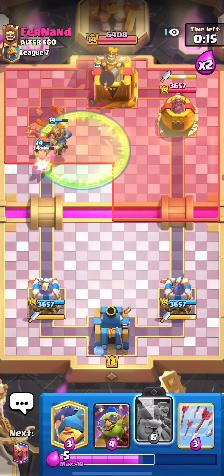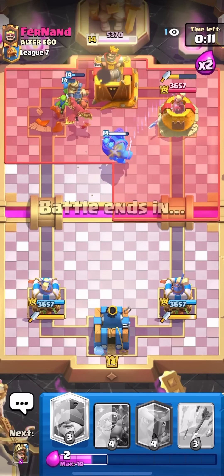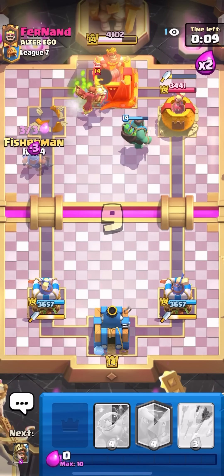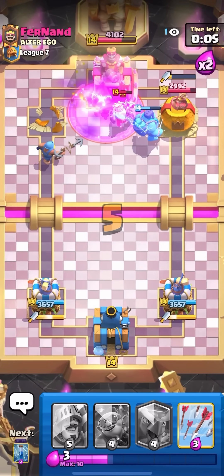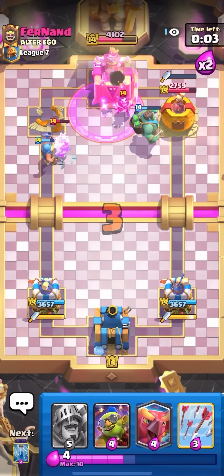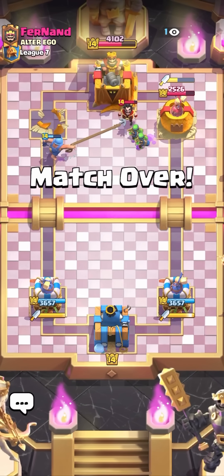This is what I'm talking about, guys — with the Prince and the Phoenix, they work so good with the Goblin Giant Evolution, especially the Evo Goblin Giant. It spawned three Goblins, distracting his Pekka, distracting those Pekka shots, kept my Prince alive, and just took out his entire tower. Let's go. I'll see you guys in the next match.